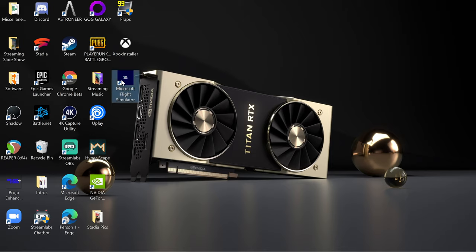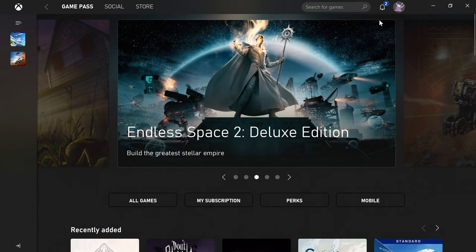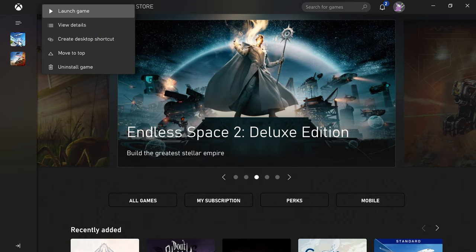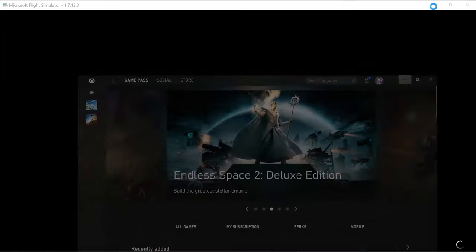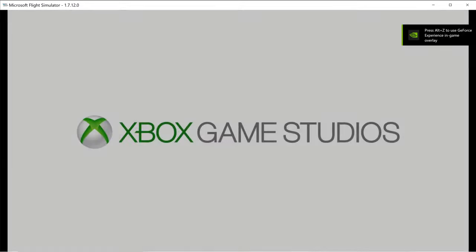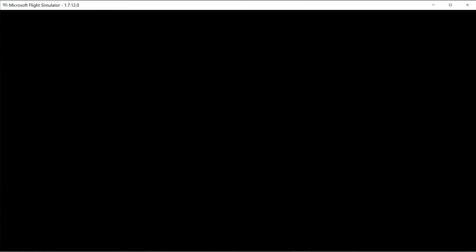If you boot the game from your desktop — I saved it to my desktop from within the Xbox Game Pass app. If you right-click it, you can create a desktop shortcut. The game is already open. It might take a few minutes to open for some people — don't let that discourage you. Don't close out of anything, don't panic. It takes a little while for the game to open up.